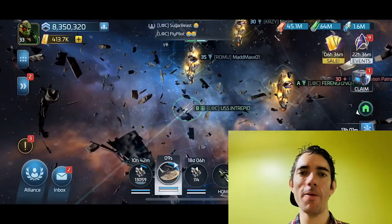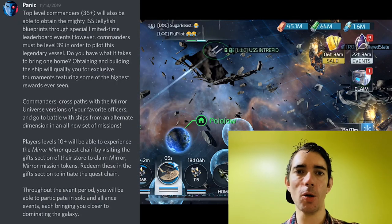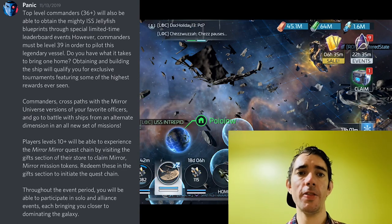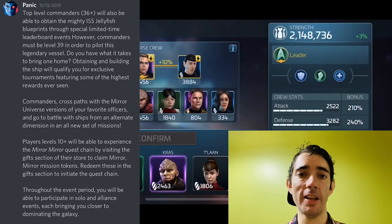What are the Mirror Mirror missions? Back in 2019, Scopely basically told the community that those top level commanders, level 36 plus, would be able to obtain the USS Jellyfish blueprints through the special time leaderboard events.